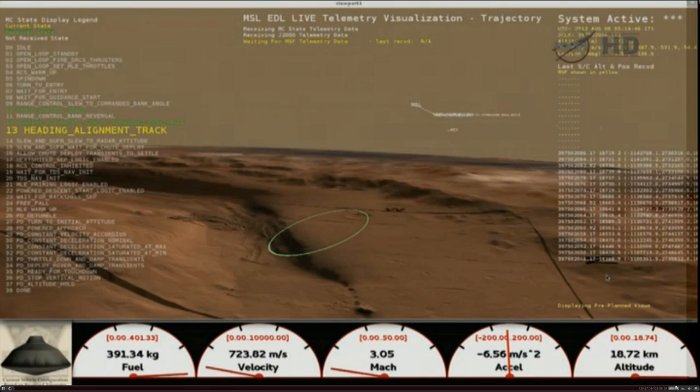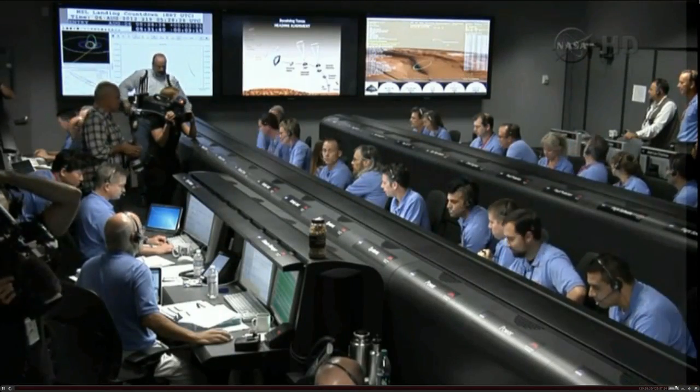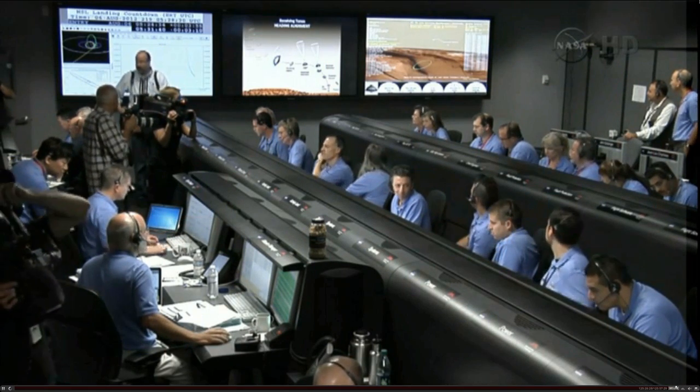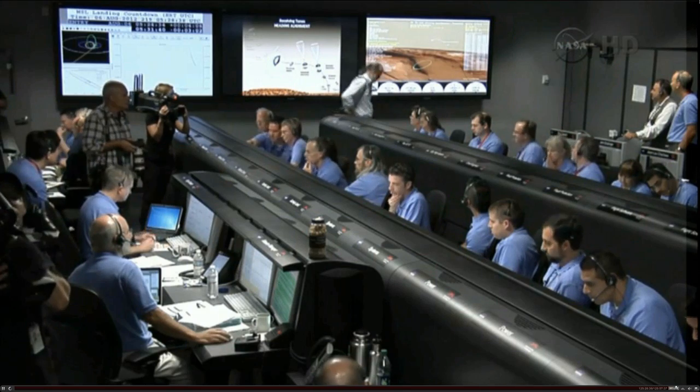Flight EDL — TDS warning is okay. Copy. We are seeing a tone indicating that we have seen heating on the heat shield through the BEPI instrument. Everything looks fine. This is as expected. During the heading alignment phase, we're flying almost horizontally like a plane. We're going about Mach 2.4 at an altitude of 17 kilometers or so. Vehicle is continuing to decelerate — we're down to about Mach 2. We should have parachute deploy around Mach 1.7.